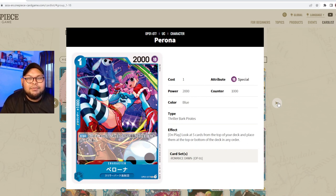Next we have Perona — one cost, 2000 power, special attribute, counter 1000, part of Thriller Bark Pirates. On play: look at the top five cards of your deck and place them at the top or bottom in any order. This card works really well in a mono-blue Doflamingo shell — you can sort your draws or ship bad cards to the bottom. Perona is also going to be an alternate art card in the booster set.